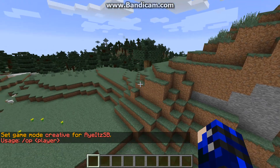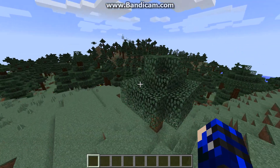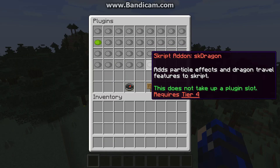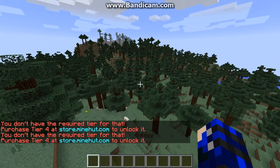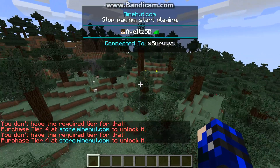You can get plugins and stuff. So you can get a rank to get more plugins, and you might need a rank to get some other plugins, like factions. It requires tier 4 — see, it says purchase tier 4. So I'm probably going to get a rank after this, because this is really cool.